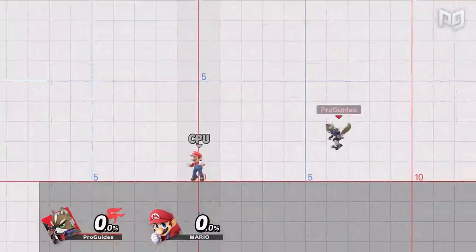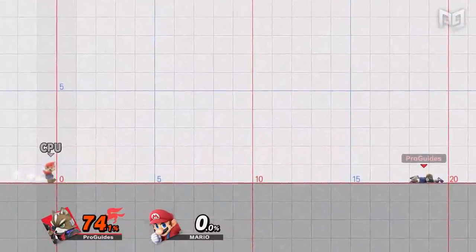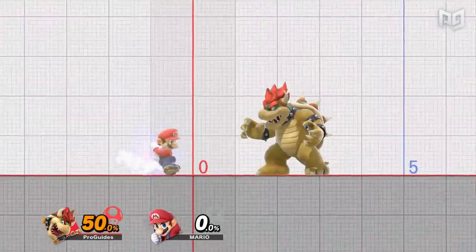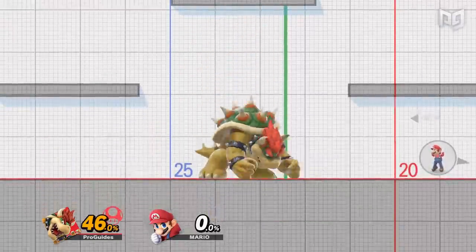Gravity also slightly factors into knockback, with higher gravities increasing knockback from 0 to 69 degrees and 111 to 180 degrees. Speaking of knockback, weight is one of the biggest factors that determines how far a character is launched — the heavier the character, the less knockback they receive. Bowser reigns as the king of the heavyweights, followed by King K. Rool and a tie between Donkey Kong and Dedede.